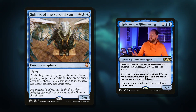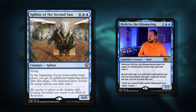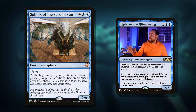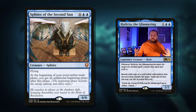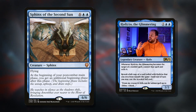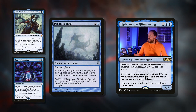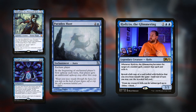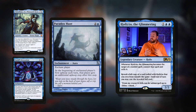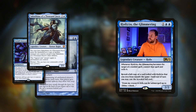So we untap everything, get an upkeep trigger — we get an extra trigger off our enchantment side if we've flipped to the enchantment side — and any other upkeep triggers. And then a draw step, so we get to draw an extra card. This card is phenomenal: it's big, it's splashy, it's something you want to cast for free off your enchantment commander. It just fits everything this deck wants to do. Then there's Paradox Haze: three mana enchantment aura. At the beginning of the enchanted player's first upkeep each turn, that player gets an additional upkeep after this step. So we get an extra upkeep, we exile an extra card — just more choice, which is really nice.